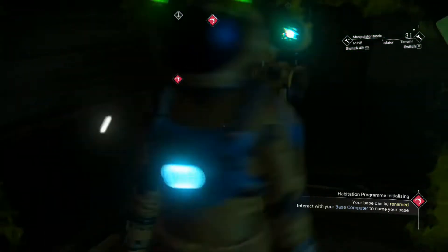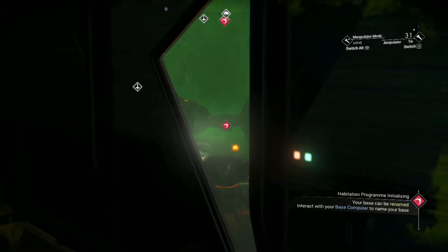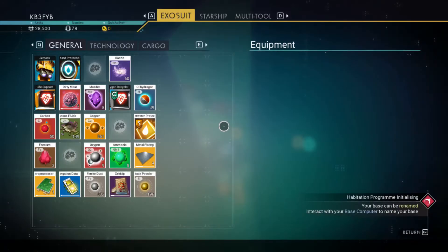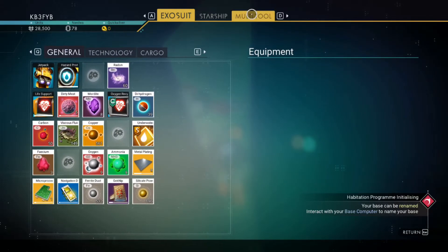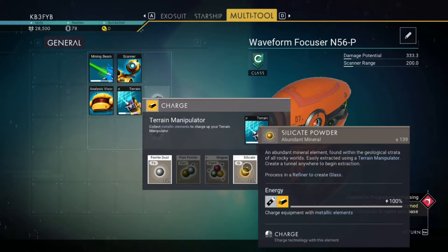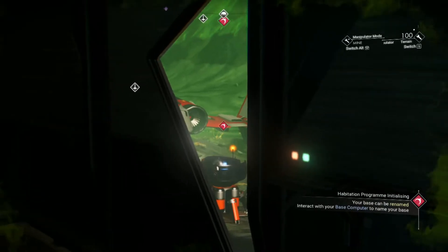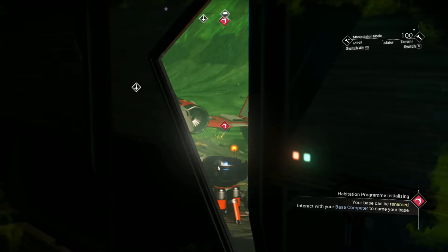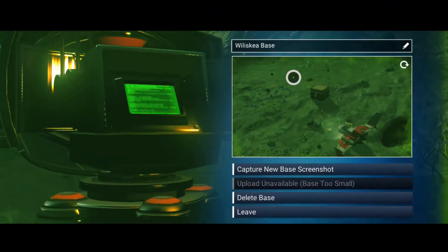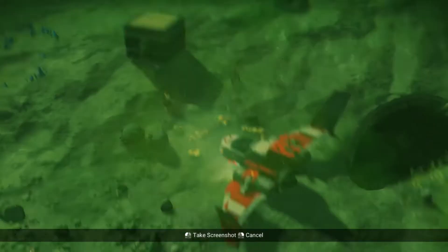It is such close quarters in here. I seem to be getting a signal from the base computer again. Apparently I can rename my base — I'll think about what to call it while the storm is clearing. I'm going to refuel my terrain manipulator, which I need to recharge with metallic elements. I got silicate powder while digging up the ground — there we go, all done. I can capture a new base screenshot like so.